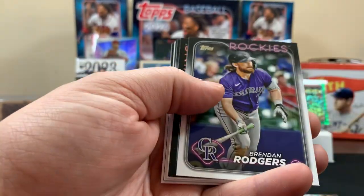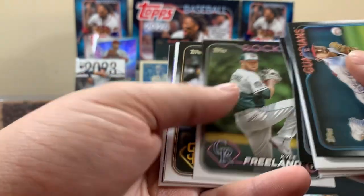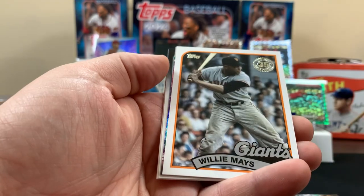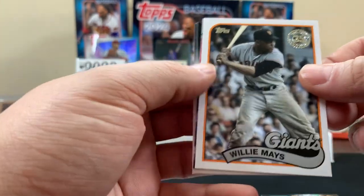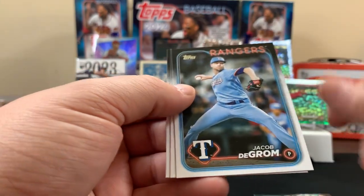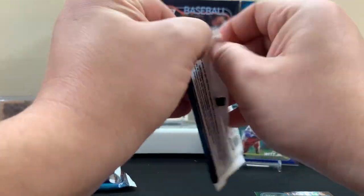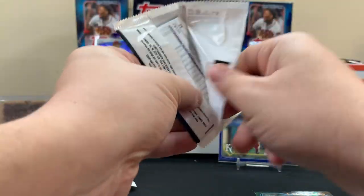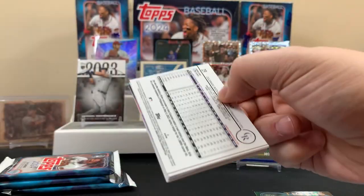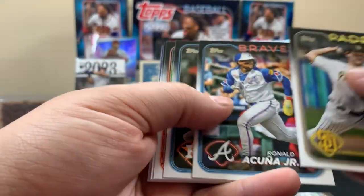Perez future stars, Pirates. Willie Mays — that's pretty cool. Seager, deGrom, Marsh, Vado. Next pack. I think we're doing all right, not doing horrible — that's a lot of good players.